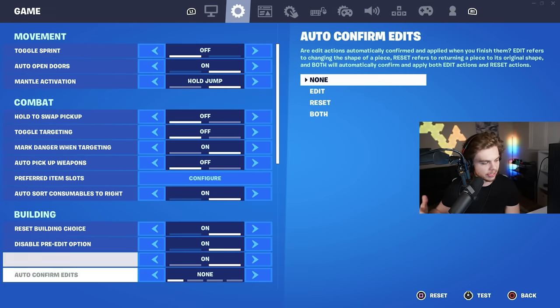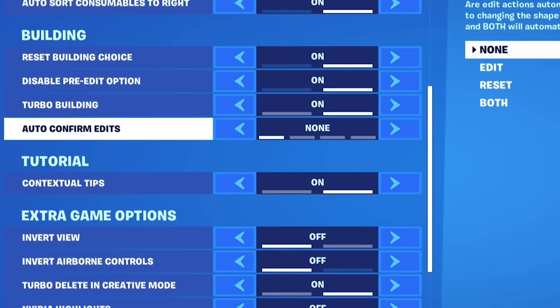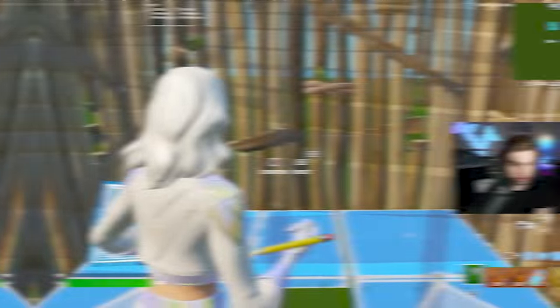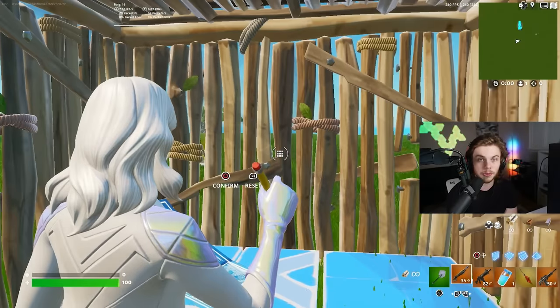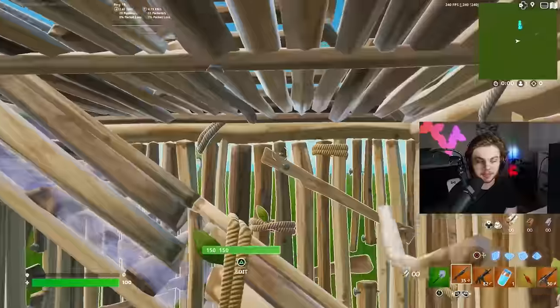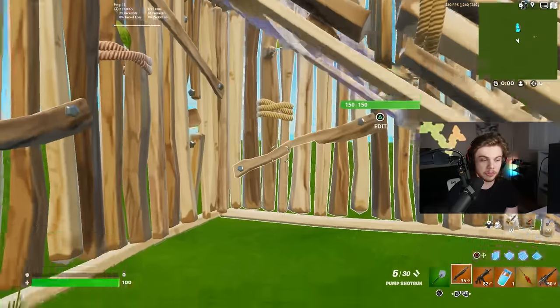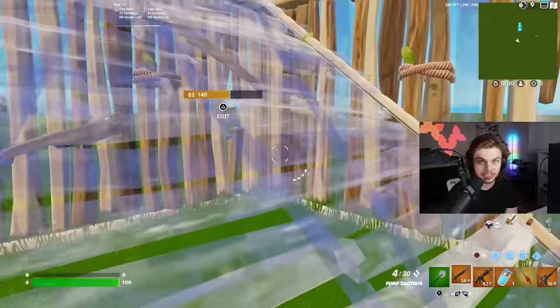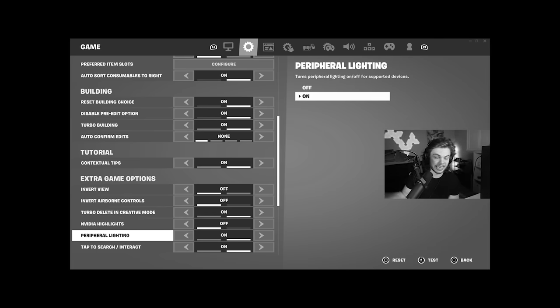Turbo building is on of course. Auto confirm edits needs to be off for controller players — here's why: if I have an opponent in my box on the other side of a ramp, having auto confirm on will automatically edit even if I don't want to, which could get me killed. With it off, I can time my edit, jump, then confirm to throw my opponent's aim off, get a quick shot, and reset my edit. About 90% of controller players have auto confirm edits off because it doesn't give you the power to edit when you want to.